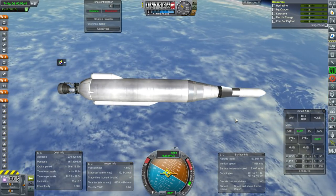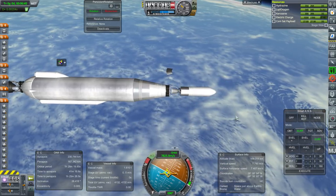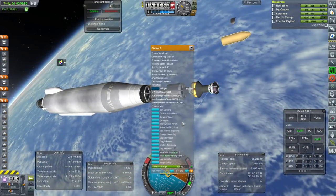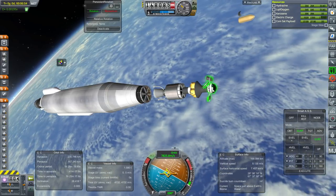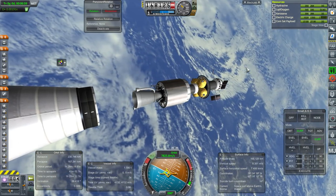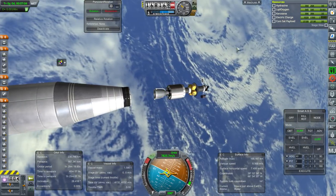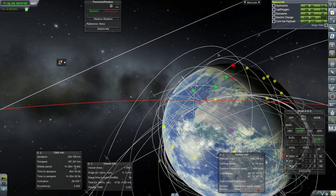Separation, RCS, fairings — let's get the solar panels out and we are recharging. We'll just wait until we're above the equator and then begin this part of the deal.